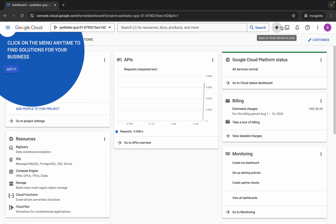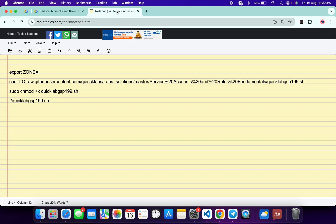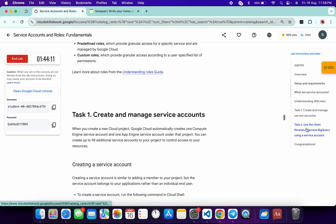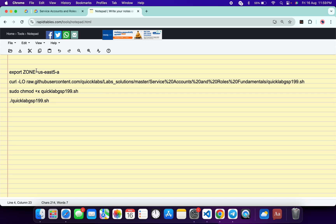Activate your cloud shell — it will take a couple of seconds. Meanwhile, in the description box of this video I will share all these commands. Come back to the lab instructions, click on task number two, scroll down a little bit, and from here you can see this zone. Copy this zone and come back over here and paste it. Make sure that there is no extra space after the equal sign.